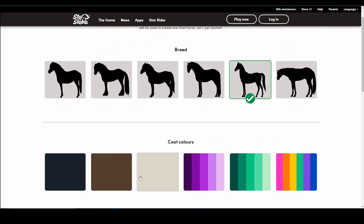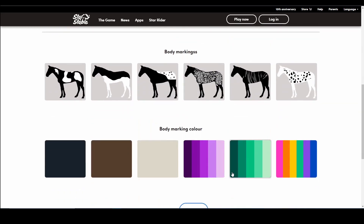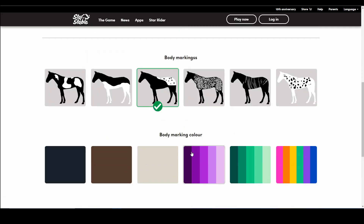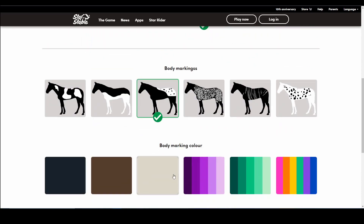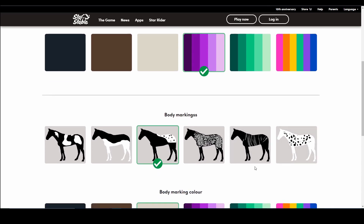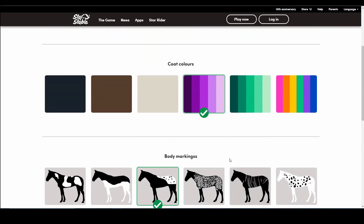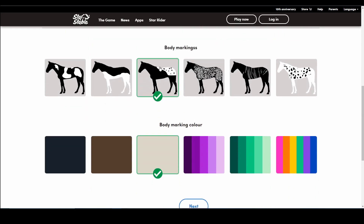The coat color options are quite basic — we already have a sort of Marwari in game. I don't like purple or green, it could look weird. But if they make it like a magical horse, maybe the purple thing would look good. I'm going to go with purple. And yes — make it an Appaloosa! For the body marking color, I think white would work best with the purple. So we've got Marwari, going purple, Appaloosa pattern, white for the body marking color.